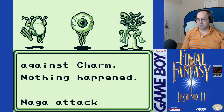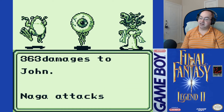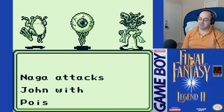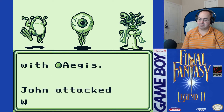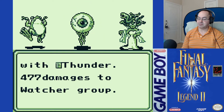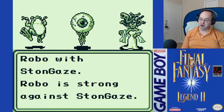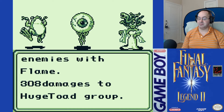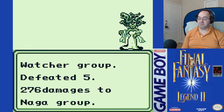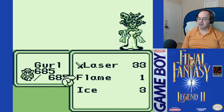I was kind of hoping Toads were weak against Ice. Ouch. That beam's a real pain in the ass. Stone gaze — no good. Watchers are bad. Robo's down. I don't know if he got his chance to do anything.